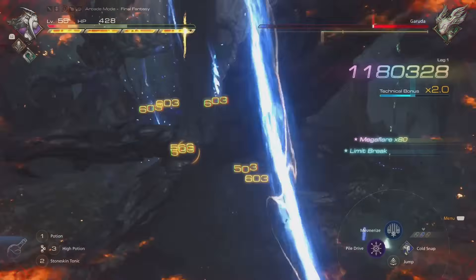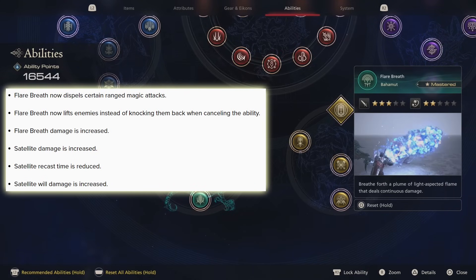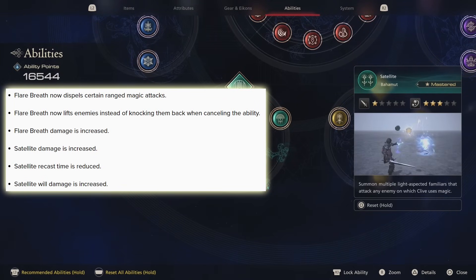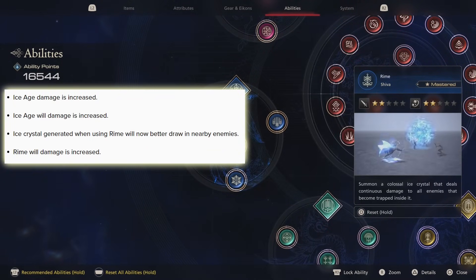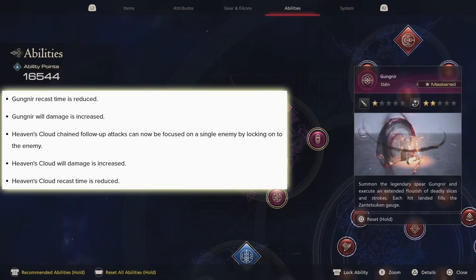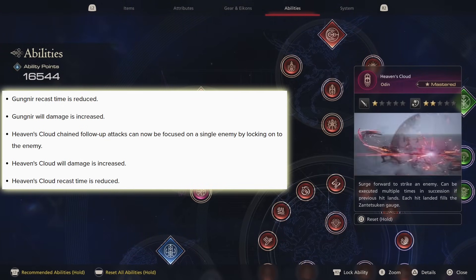Looking at some smaller buffs: Bahamut's Flare Blitz got a damage increase and can now lift enemies if you cancel out of the move, and will also dispel some ranged magic attacks similar to Aerial Blast. Satellite and Akh Morn damage are getting a buff with reduced cooldowns. For Shiva, Ice Age damage and Akh Morn damage are boosted, and Rime Akh Morn damage is increased. Awesome Rime will draw enemies into its ice crystals more easily. For Odin, Gungnir's Akh Morn damage is increased with cooldown reduced, and Heaven's Cloud gets the same treatment — plus it can now focus its follow-up attacks on a single locked-on target rather than hitting random enemies.